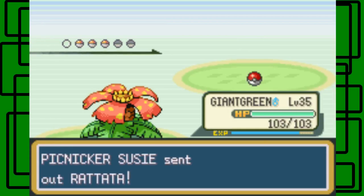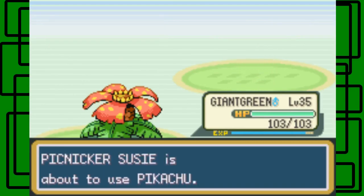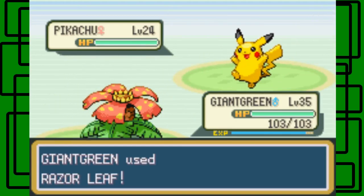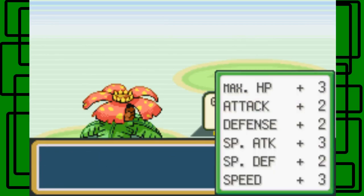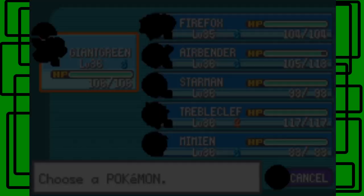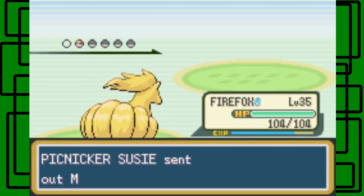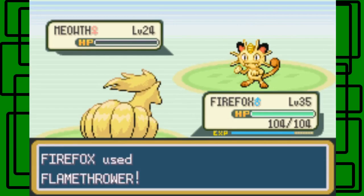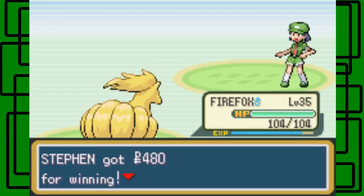Another Ratata from a different trainer. Pikachu — I'll stay in for that. Razor Leaf hits again — awesome! Giant Green is level 36 — awesome! There's a bunch of Meowth — let's switch back to Flareon and use Flamethrower. There we go, awesome! We defeated Picknicker Susie. Thanks for $4 and some cents.